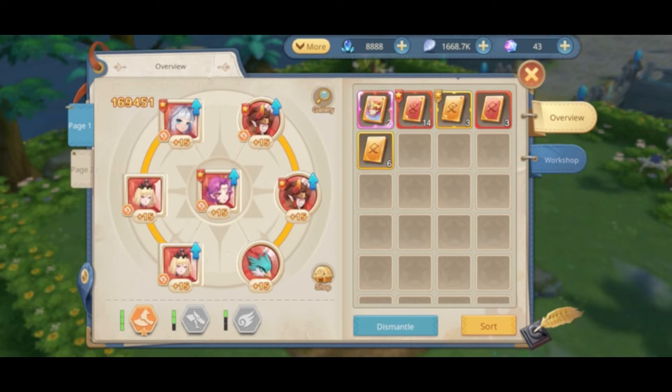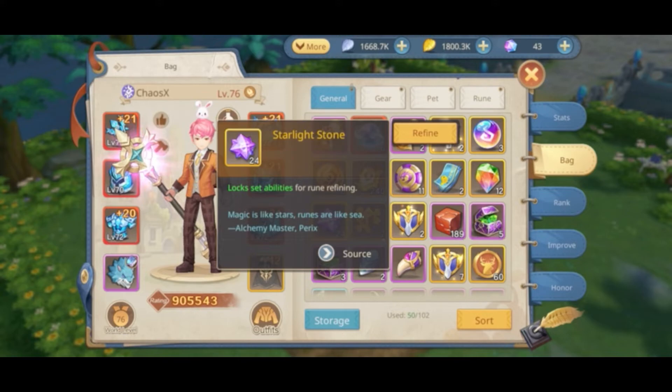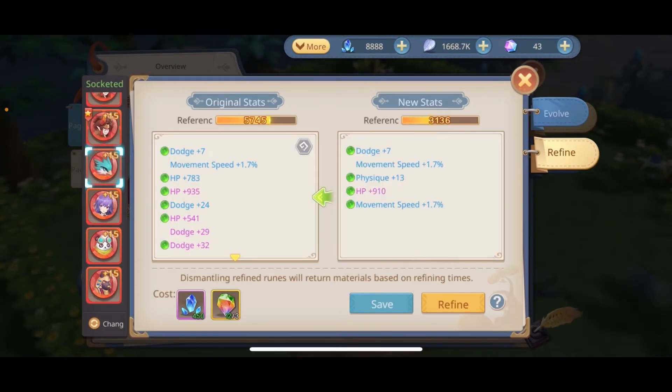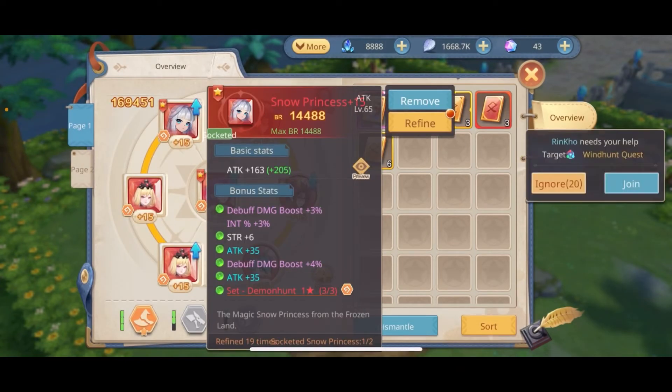Now remember that you need to get to plus 15 in order to activate the set ability. If by any chance you happen to find a set ability before reaching 15, you will have to use Starlight Stones — which are these — in order to preserve the ability you just found and keep evolving your rune. That's why I recommend to first reach 15 and then start the refinement. You will need to save a lot of these rune spirits. For instance, on this Lithia I refined it 74 times. On this other Lithia I refined it 22 times, which is pretty lucky actually. On my Snow Princess I refined it 19 times, which is still a good number, but it's more costly to refine a shiny red.